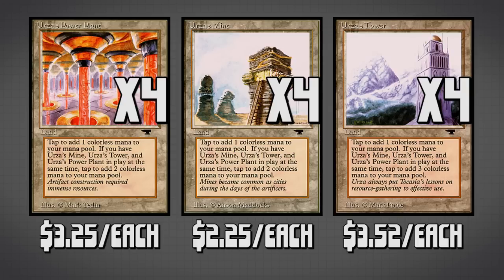This is why it's referred to as Urzatron — because it's kind of like Voltron, where once they're all combined they create a giant robot, which generally can smash our opponent in the face. They don't actually create a giant robot, but they do give us seven mana, which we can use to summon something equivalent to a giant robot.